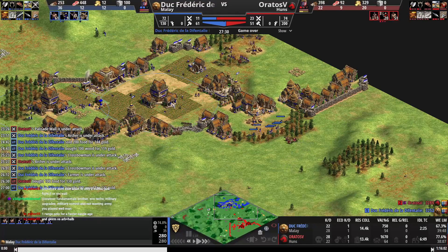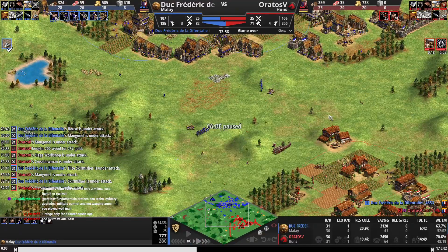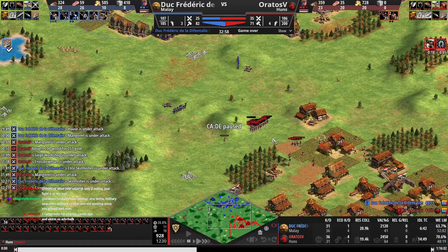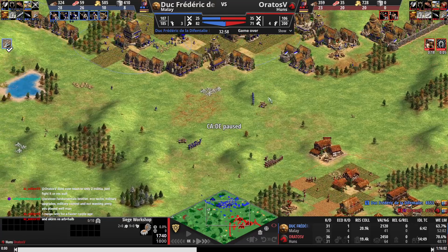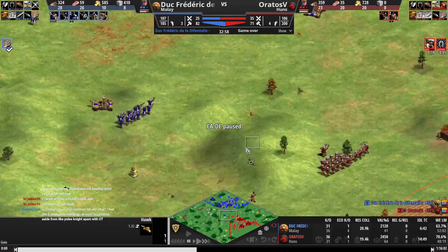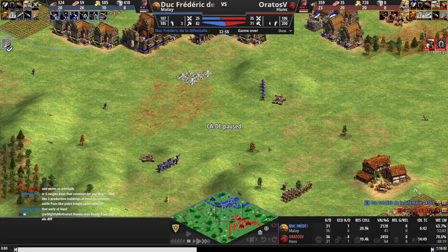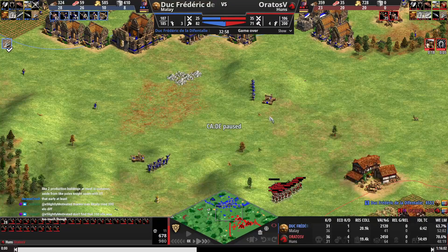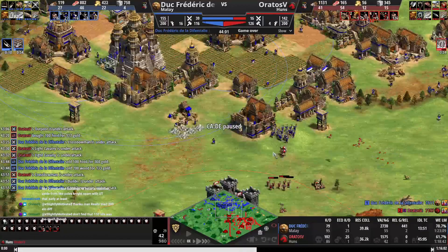Once you won the fight, you didn't send your archers to his wood line instantly — they need to go there right away because that's where you knew he had economy. Making a hard tech switch to cavalry was just never really good here. Just making mangonels and switching to cav archers is all you needed. Going knights was never really good because it was way too expensive. You go cav archers with mangonels, take the hill, put a castle there and treb everything. You added knights to clean up when you could have just added more mangonels.